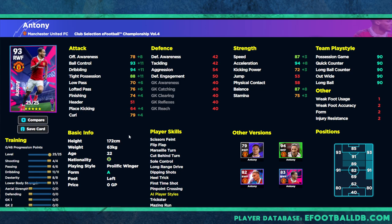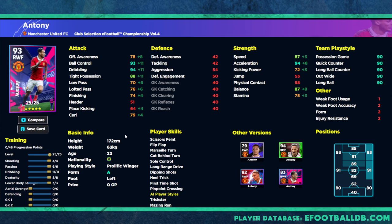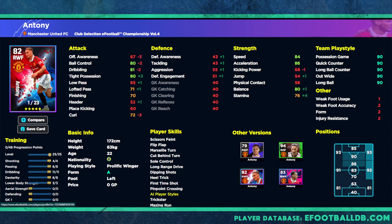Moving on, we have Antony — he's had a mixed season but the talent he has is unbelievable, some of the best feet in the game. This is from the eFootball Championship Volume 4 pack, and the 22-year-old goes to 93 or 94 overall depending on training. We've given him 94 acceleration, 94 dribbling, and 93 ball control. He's a little lacking in low pass and stamina, but he's an outright winger — you know exactly what you're getting.